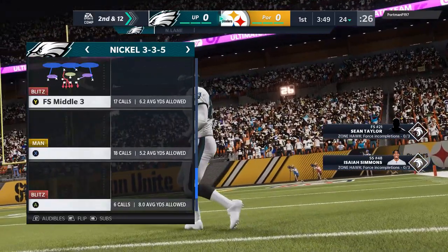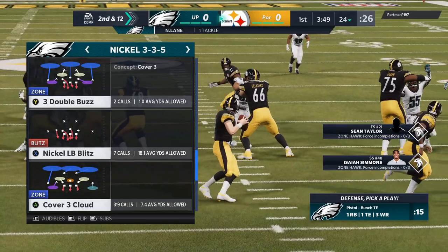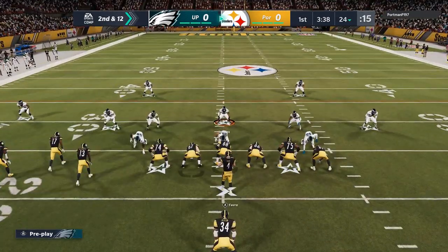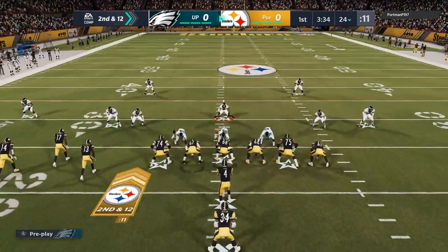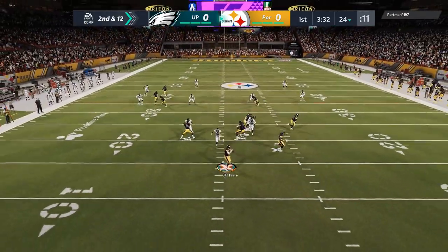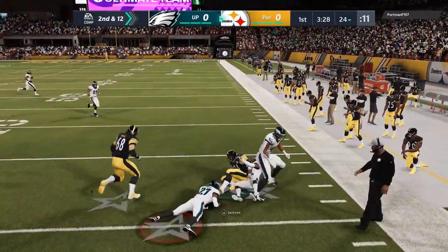The play I used to run the most — and still run from time to time — is the Cover Three Cloud. I still feel like it's one of the more turnover-prone defenses, but a lot of people have figured out a pretty good attack against it. Nobody's really figured out a good way to attack the Cover Four Drop, though.